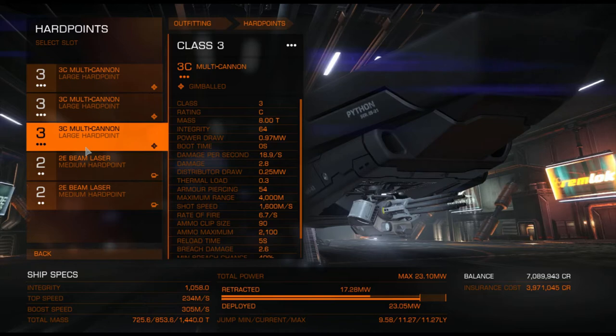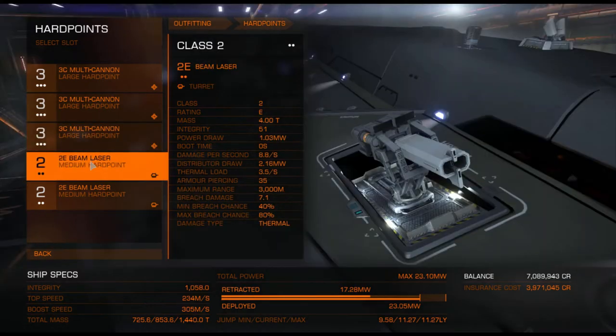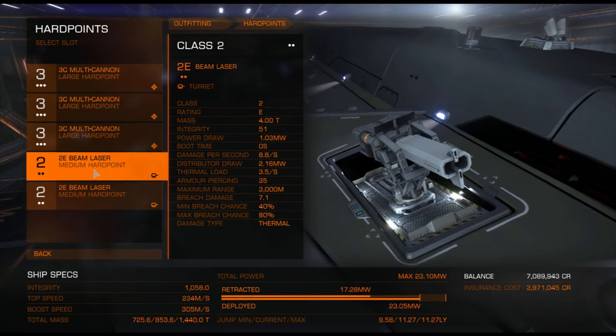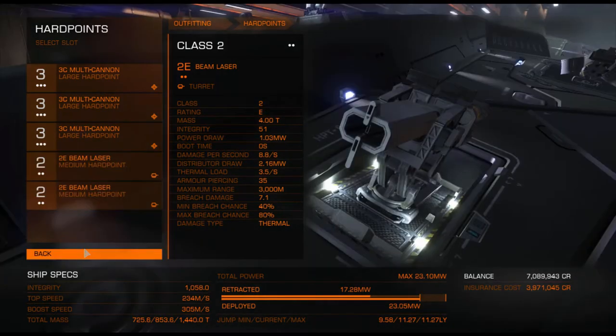My hardpoint: I have 3 large 3C multi-cannons, which are really handy to kill any ship that comes by. And just to back them up, the 2E beam lasers are really just for enemies I can't get my hands on really fast, because they're like eagles that just fly over the ship so you can't get them so fast. But with these beam lasers they really do loads of damage.